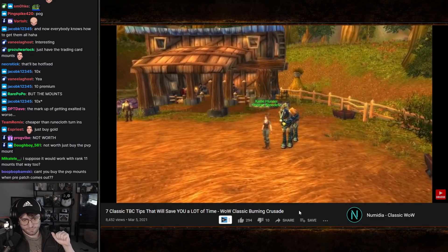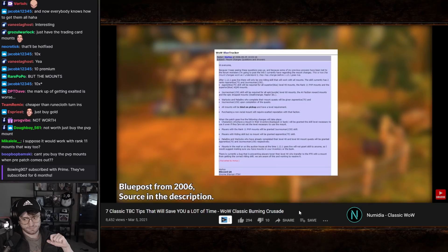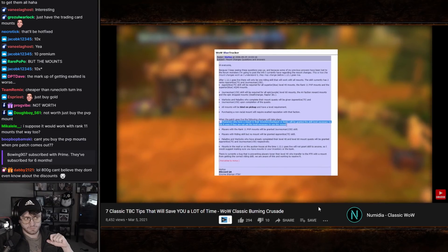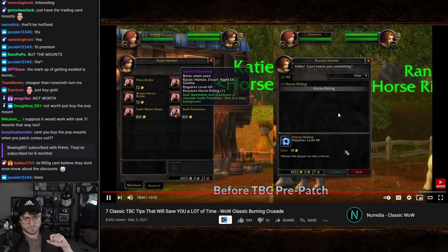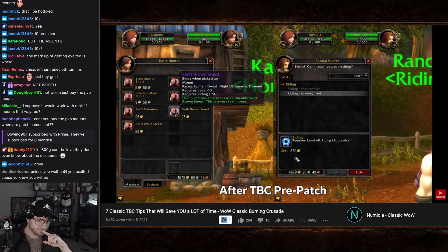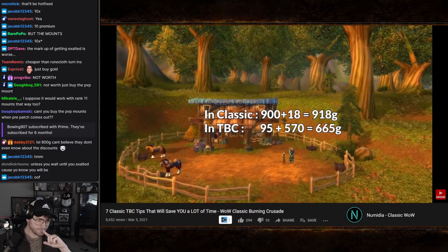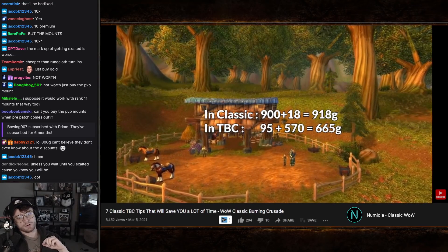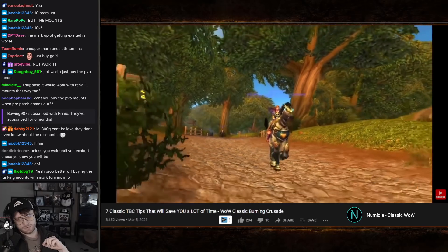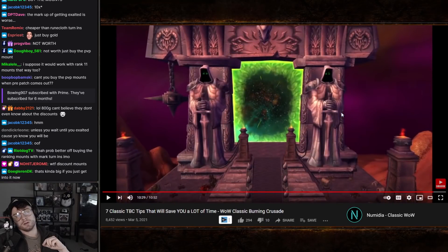One more bonus tip: if you haven't bought your epic ground mount yet, wait. When the pre-patch drops, the game checks your bags and bank and automatically grants you any riding skill required for mounts you own. In TBC, an epic ground mount costs 95 gold plus 570 gold for the riding skill — making it 253 gold cheaper to wait for the pre-patch before buying your mount and skill, rather than purchasing them right now in Classic.